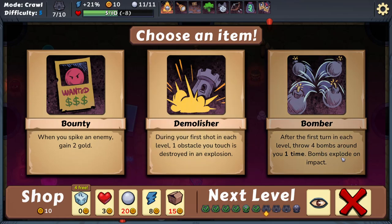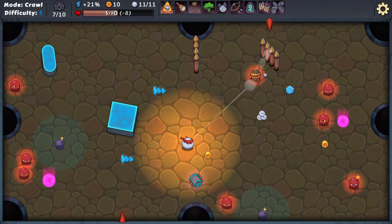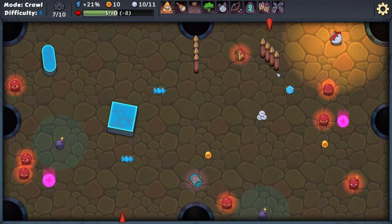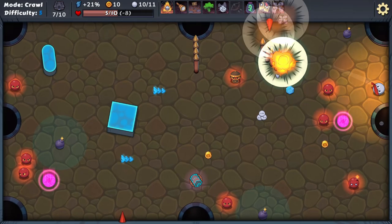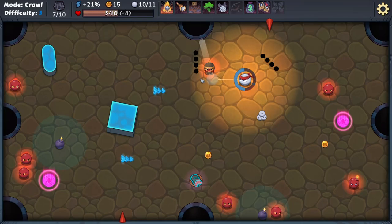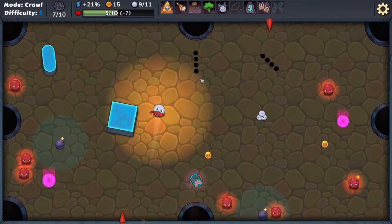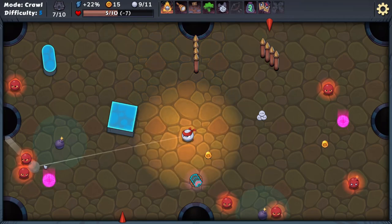After the first turn each level, throw four bombs around you one time. Let's do it! First shot and bombs will be flying everywhere. Can I kill this guy instantly? Not really. Where did the bombs come out — oh don't tell me right now. Fair enough. That helps — thank you! Dangerous. Now I need to break things up.